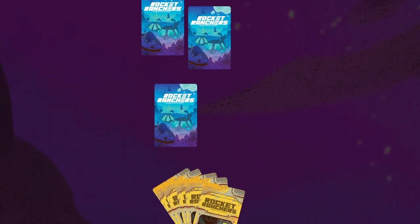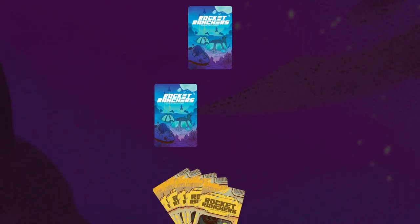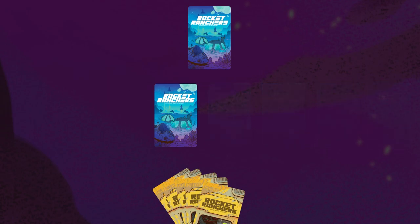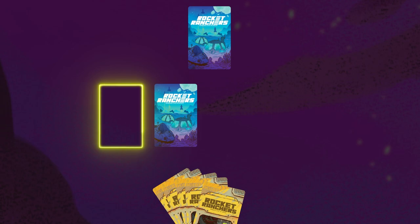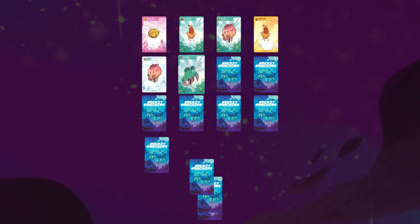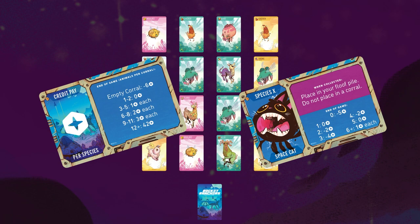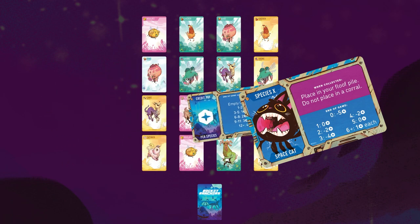Next, deal each player 1 card from the wilderness deck face down. This will be the first corral to collect animals. When a face down card is placed into your corral, you may not look at it. Keep room for extra corral spaces. Also, keep a separate area named the floof space to keep space cats in, and an additional area for discarded dog ship cards. Now deal out animal cards face up from the wilderness deck, creating a 4x4 grid of 16 cards. Place both standard scoring and space cat scoring cards where all players can see.